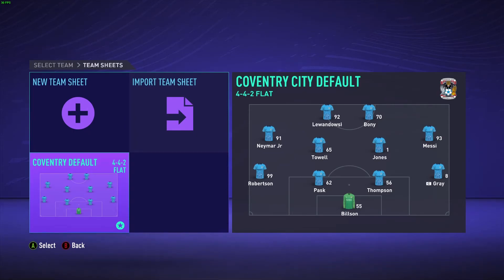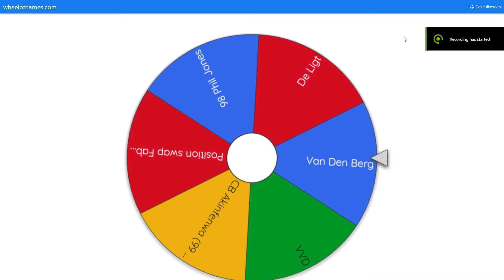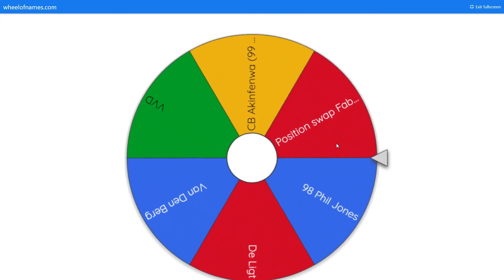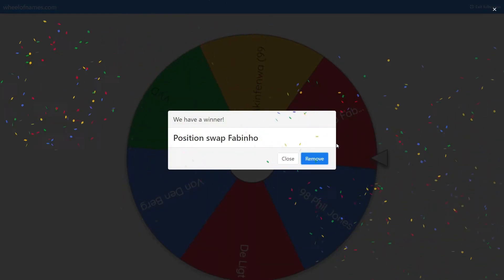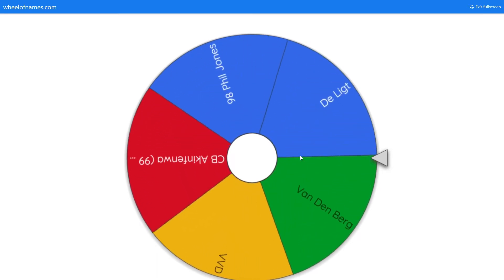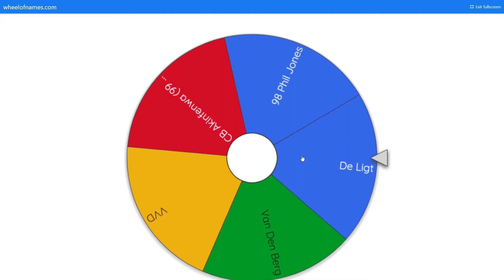Now we've got centre backs. I actually didn't put a 1 overall this time since we've already got enough - we've got a 1 and an 8 overall, kind of a difference. Options include Frankenberg, the highest rated, Phil Jones, position swap Fabinho, and Akinfenwa with 99 physical - that's a cool one. We spin the wheel and it's position swap Fabinho - our first position swap! And for the second pick, we get the highest potential centre back. I'll take that.